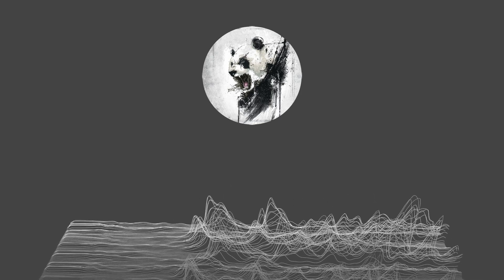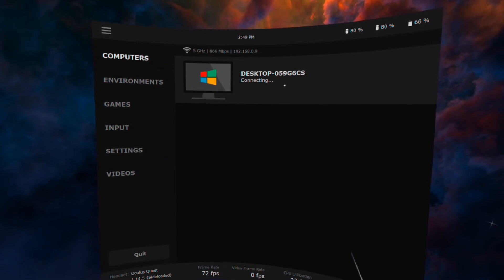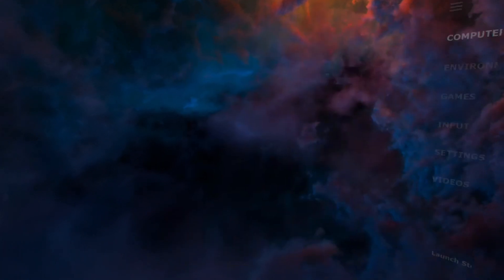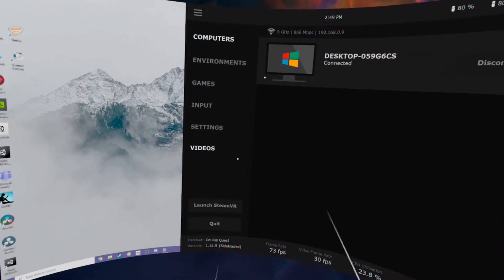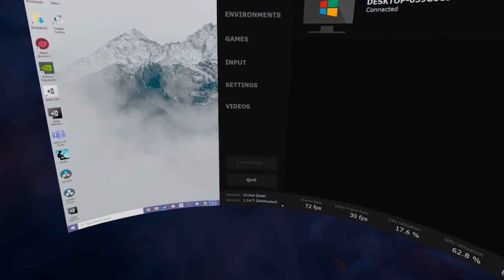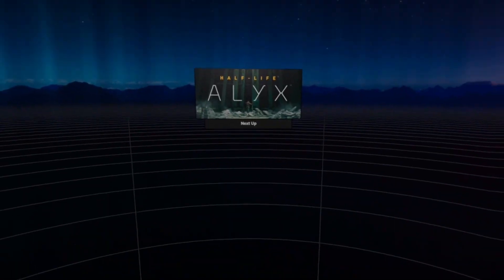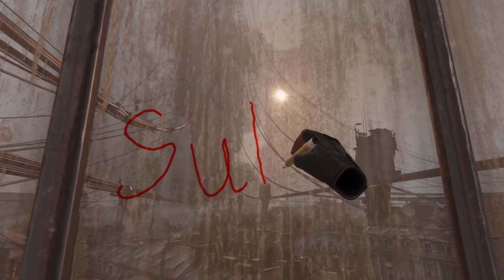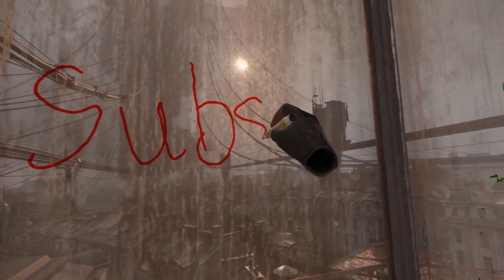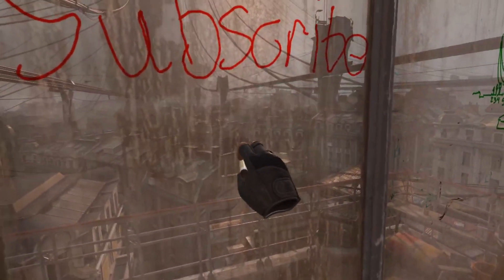Once you have your settings figured out, connect to your PC by selecting Computers on the left of your Virtual Desktop menu, and then select your PC. If you don't see your PC, it might be because you aren't connected to the right Wi-Fi network. Once connected to the PC, you should see your computer screen in front of you. Open SteamVR by pressing the left menu button and clicking Launch SteamVR. From there, you should see all of your downloaded games. Launch a game and have someone else look at what kind of latency you're getting, then change your Virtual Desktop settings until you're satisfied. If you don't have somebody to check your latency for you, I did it by taking my headset on and off quickly and checking my computer. It's going to bounce around, but it should find an average somewhere.